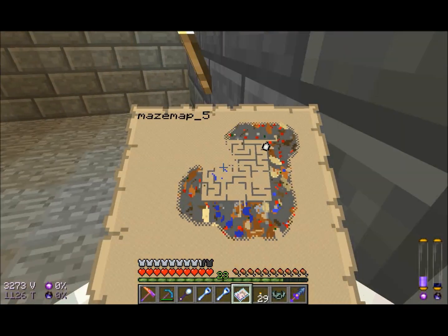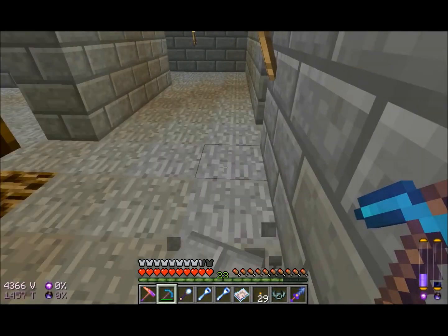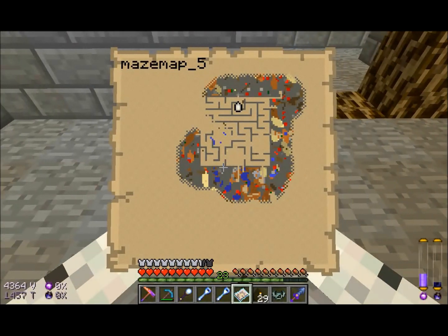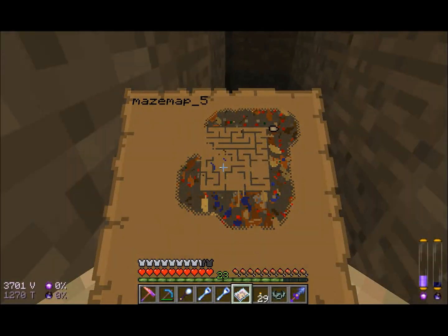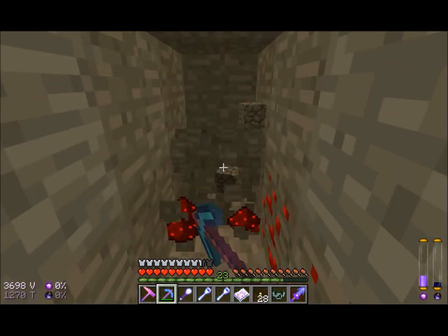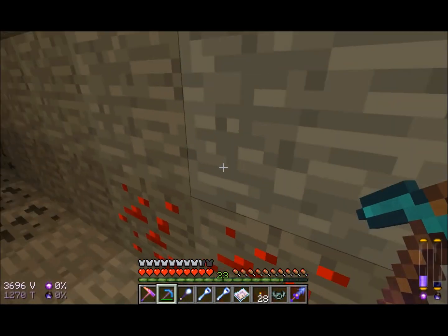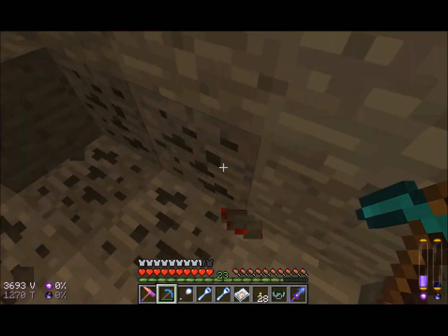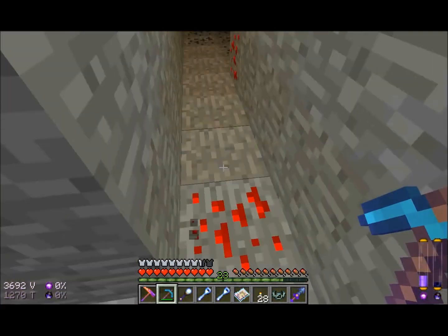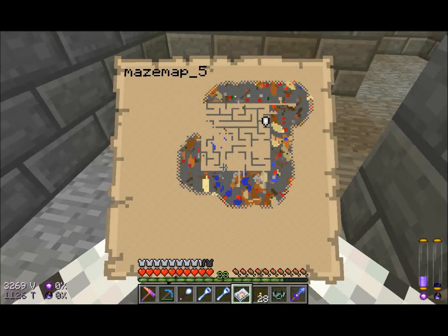We've got some other strange colors out here. More iron, more redstone, green stuff which is gold apparently. What's all this brown? It's like dark brown. I'm gonna need torches. It could mean coal. It might go further down than I suspected — it could be that the map goes down two or three blocks in every direction, because it's showing me colors that I haven't found yet.